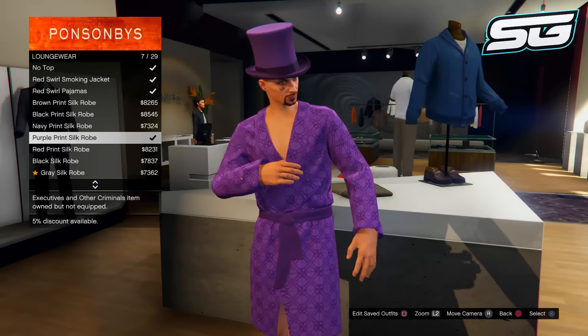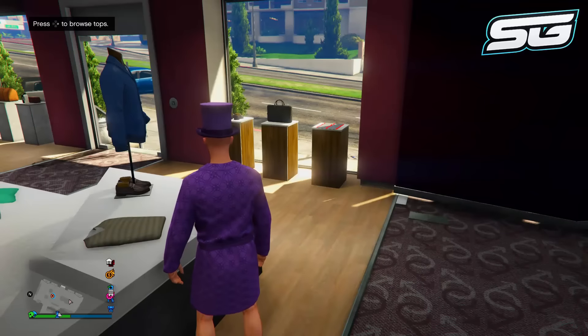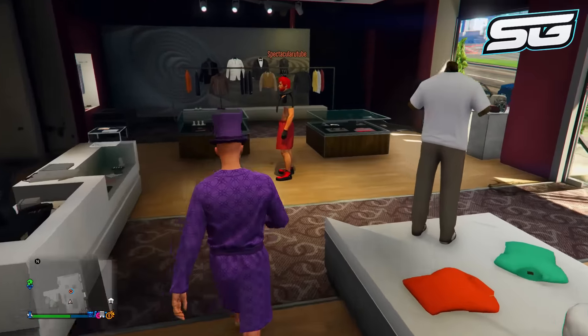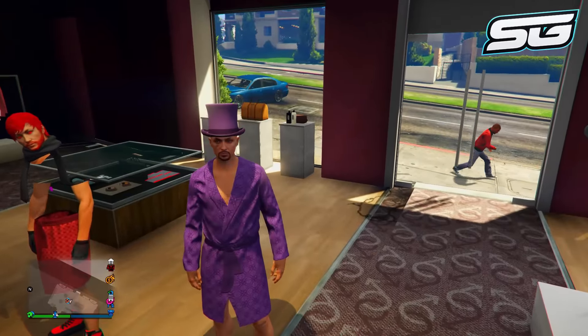Alrighty guys, so to start this glitch you will need a friend and they're gonna become a CEO. You're then going to make your way over to the top section at any clothes store, go to loungewear, and then buy any of these robes. This is gonna give you the man skirt, so choose whichever color you want — I'm gonna be choosing the purple one.